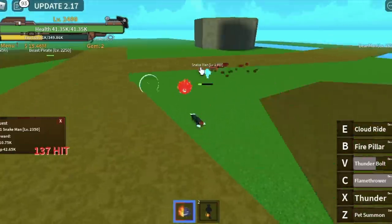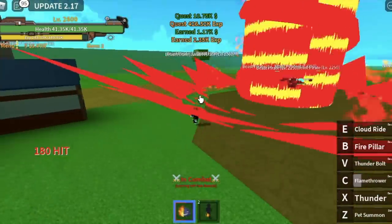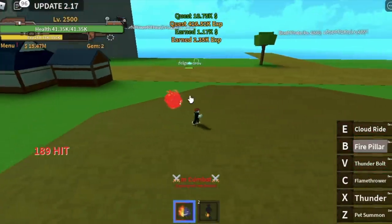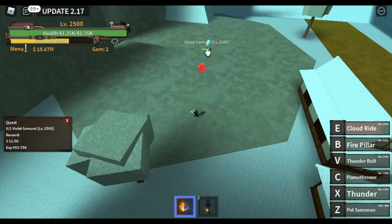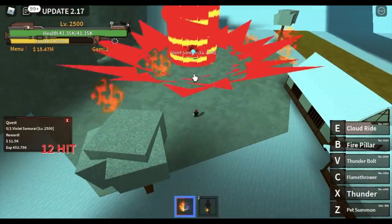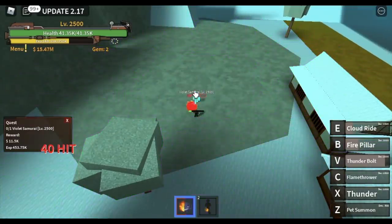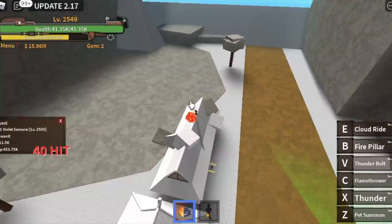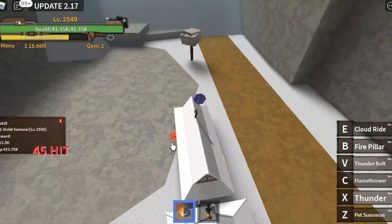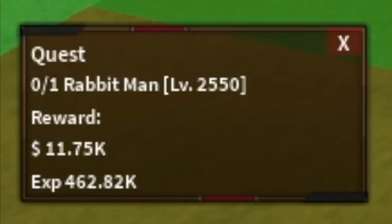So back to the Snakeman — our goal here is to reach level 2,500, so 150 level ups. Next up, the Violet Samurai at 2,500. Don't worry about the location of the mobs, they're easy to locate. Again, more than one combo. But if you think it's doable, just make sure to turn on your Observation Haki the whole time. The goal here is to reach level 2,550.